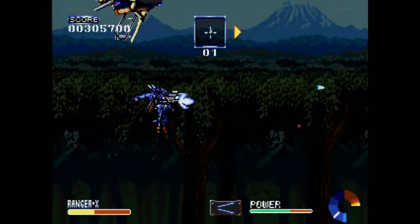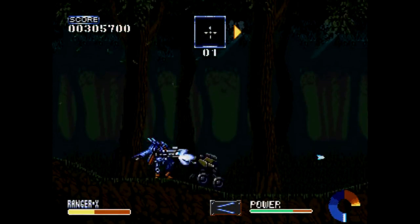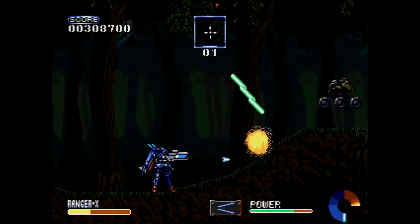Later on in the third level, you're introduced to the Eos — this flying thing that provides air support from above — but unfortunately there's no way to control the Eos independently.